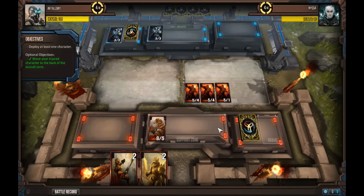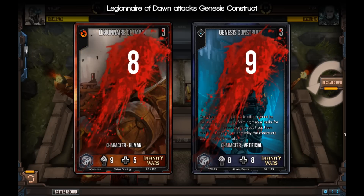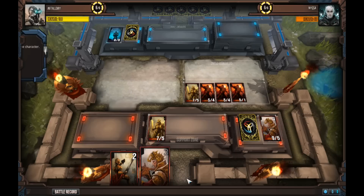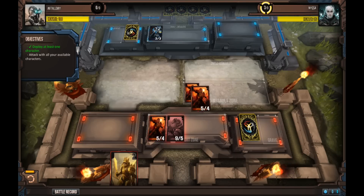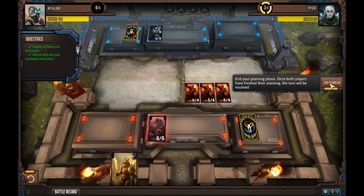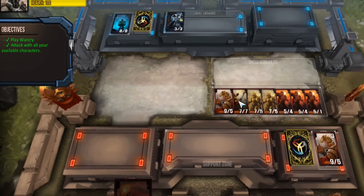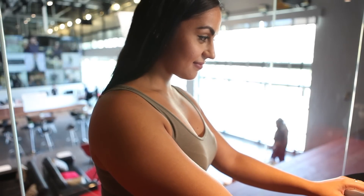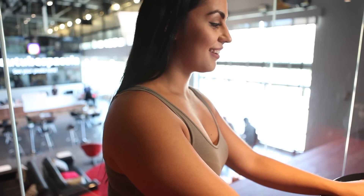Then right to left, just below this, is the Grave, where players go once they're killed off on the field. Next, we have the deck, where you draw new cards. The Support Zone — most deployed characters are placed here before going into the Assault Zone. The Defense Zone — drag cards here to defend other cards in play. And finally, the Command Zone, where your commanders are deployed.